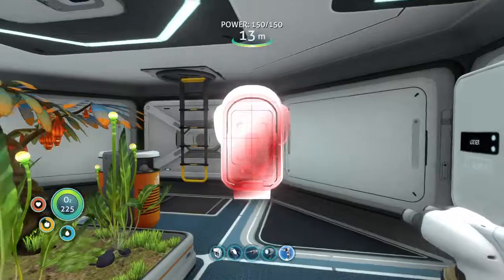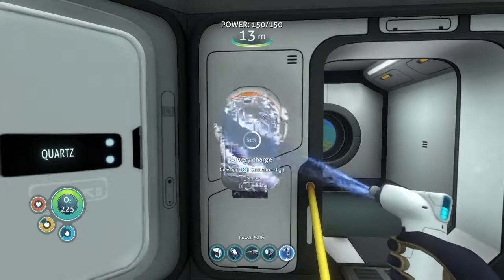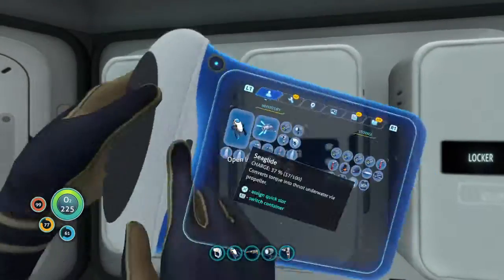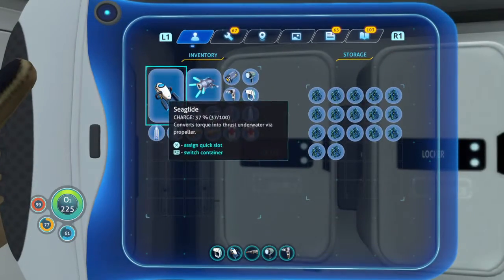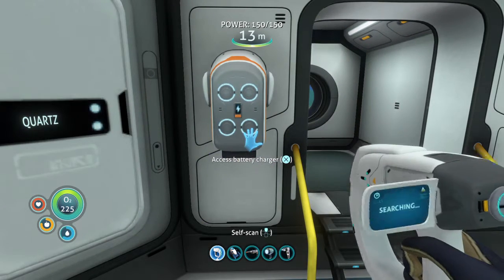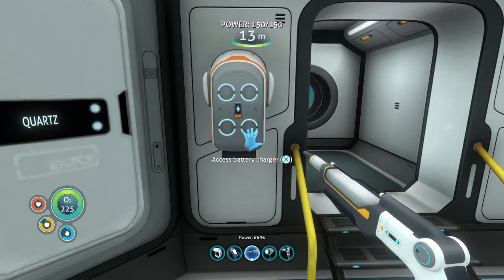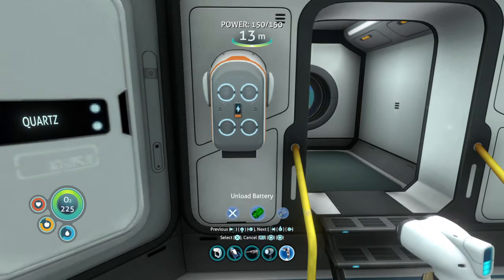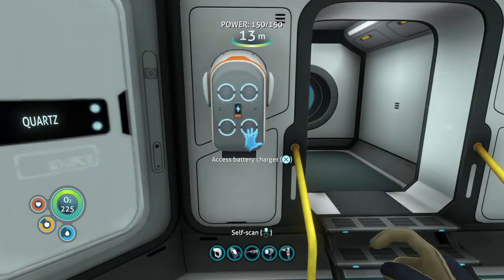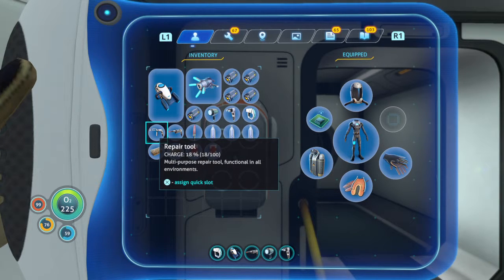Before we go let's build the battery charger so I can charge these dead batteries. There we go — wait, was it two titanium I needed? I think we're all right. Battery charger is done! Which ones have low power? Pretty much all of them — the laser cutter too. I'm going to unload all my batteries and make sure I know which ones are low and which aren't.